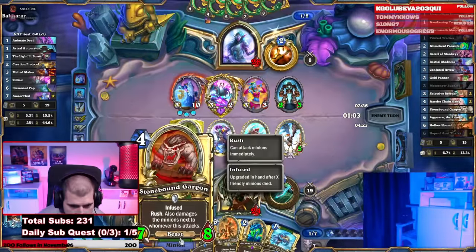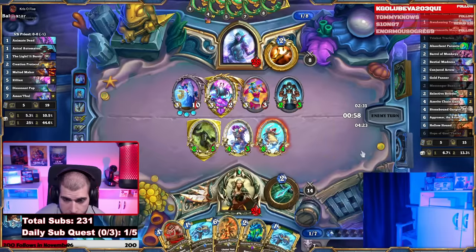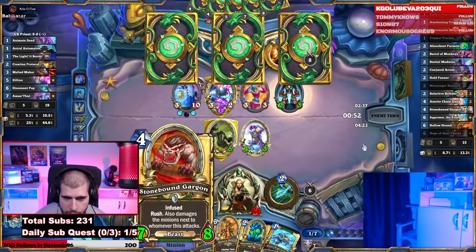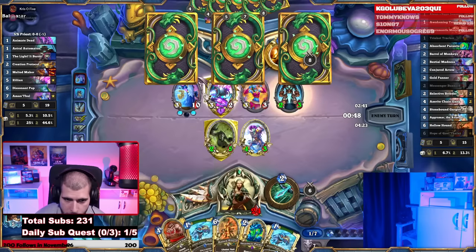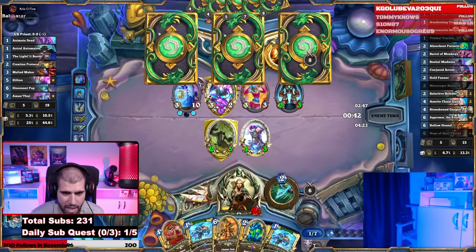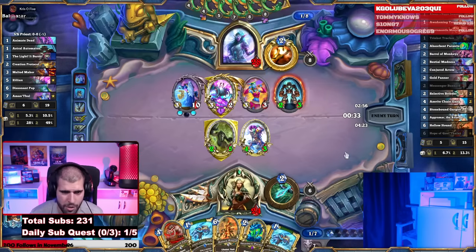Next turn we actually have Stonebound Gargan with double Always Bigger Jermonger and Absorbent — is that lethal? He positioned properly here with the 3/10 on that side. Honestly it should have been on the right side of Zilliax and that way we wouldn't have been able to cleave from Zilliax alone. But actually the worst positioning would have been if this was on the far right.